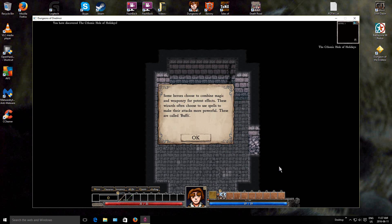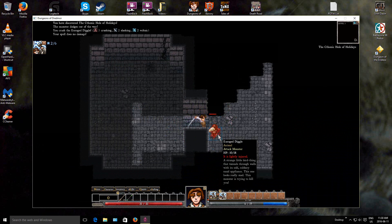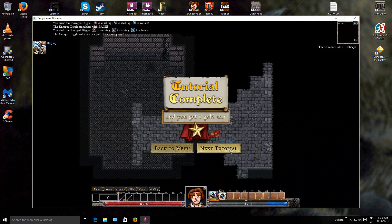Some heroes choose to combine magic and weaponry for potent effects - these wizards use spells to make their attacks more powerful. These are called buffs. For instance, the Power of Magic Steel spell from the school of Viking magic imbues your weapon with potent voltaic energies. Click on the Power of Magic Steel spell in your spell belt, then right-click to cast. This spell stays active for up to 5 attacks, but it consumes mana as long as it is in effect. If you run out of mana, the spell will dissolve. You can also cancel the spell at any time by pressing the gold X in the buff icon on the left-hand side of the screen. Now that you are full of lightning, take it out on a Rage Diggle in the other room.